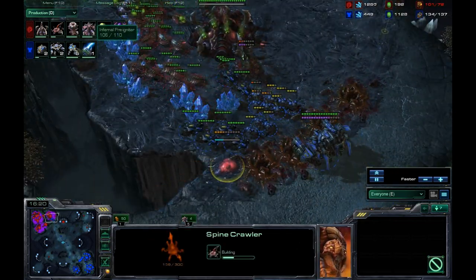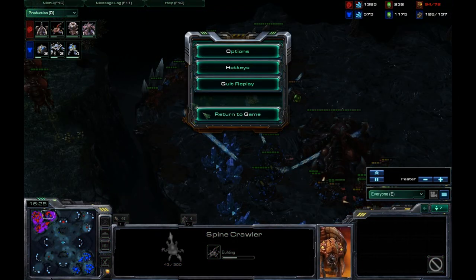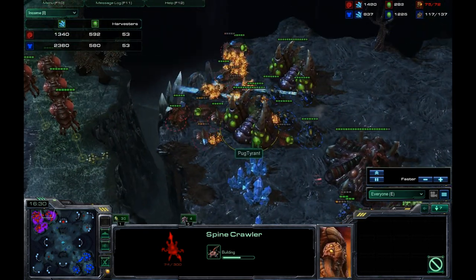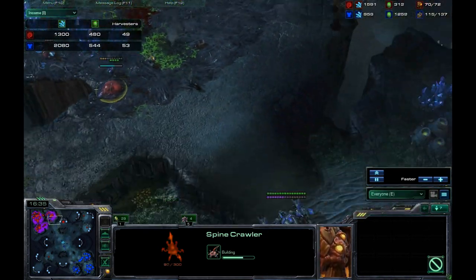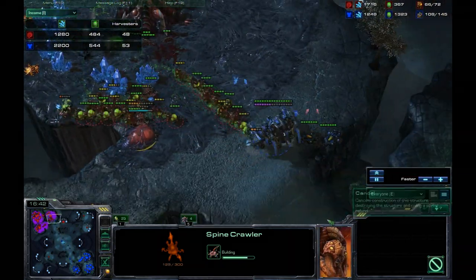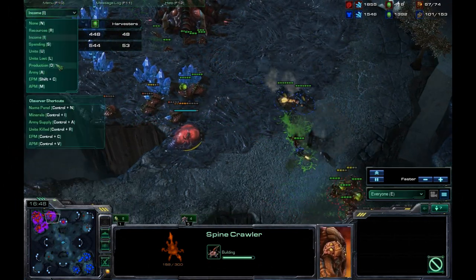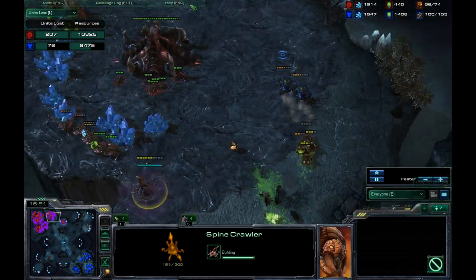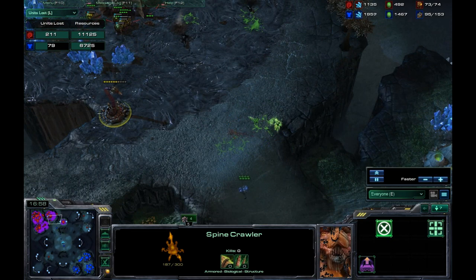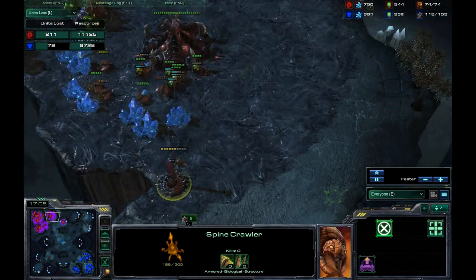Looking at the income — he's going to be losing a lot of drones right here, probably just lost about 30 drones. He sacrifices a bunch of banelings to kill off a Thor, and I'm just splitting my marines. Sacrificing more banelings onto the Thor — looking at units lost, that is not cost-efficient at all. I split the aliens — trying to make this as cost-efficient as possible — and one baneling for one marine is always pretty fair.